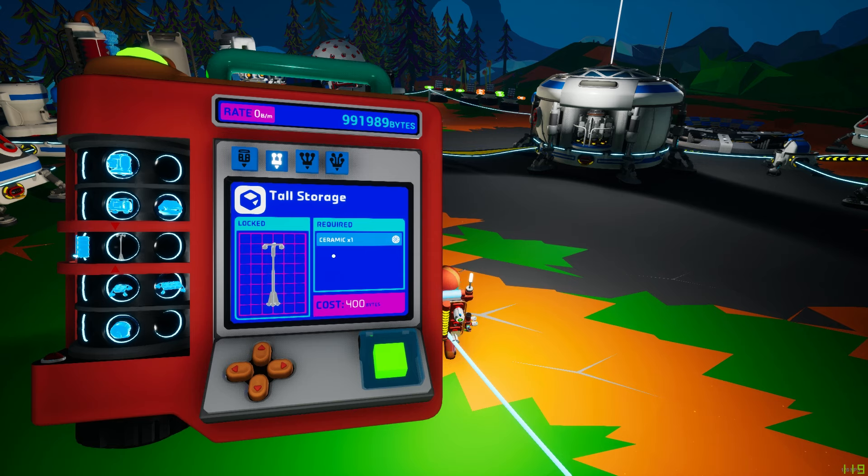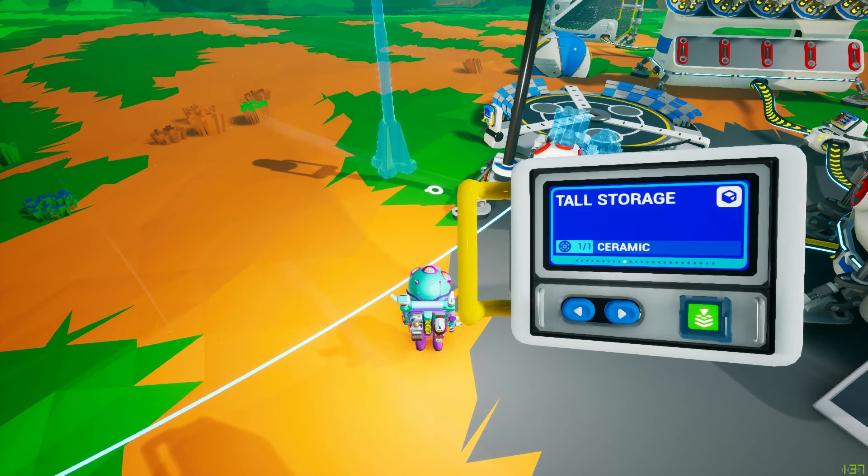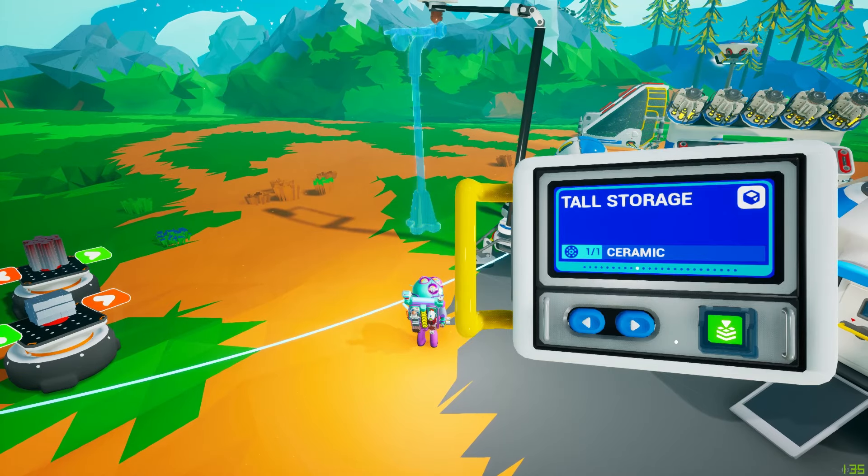We have the tall storage, which costs one ceramic and 400 bytes. We'll pick that up and build a few of those. For the next item, it comes from the small printer — it's called tall storage.